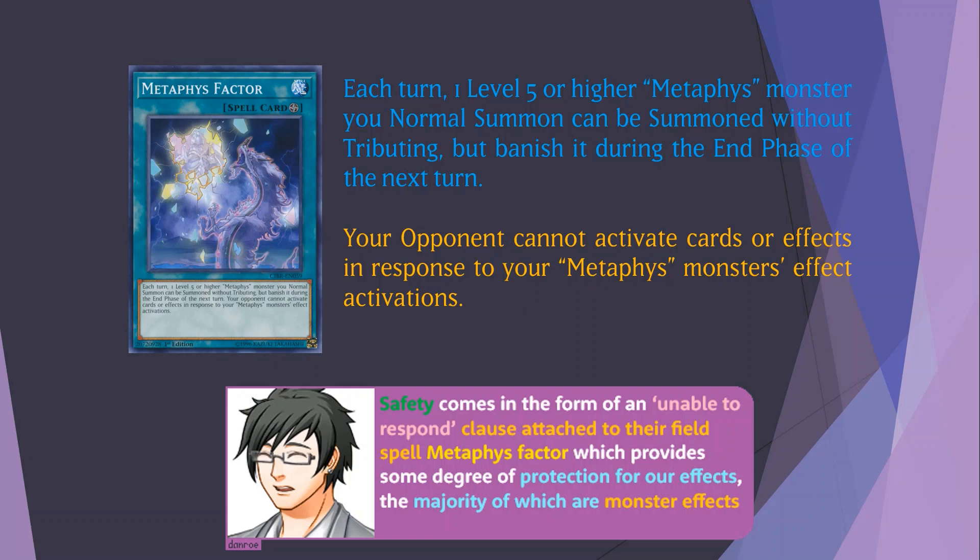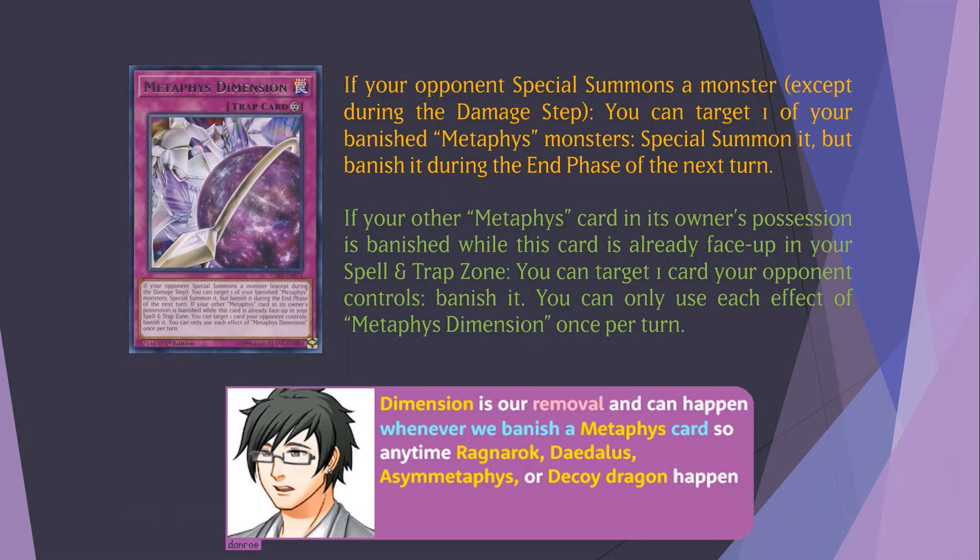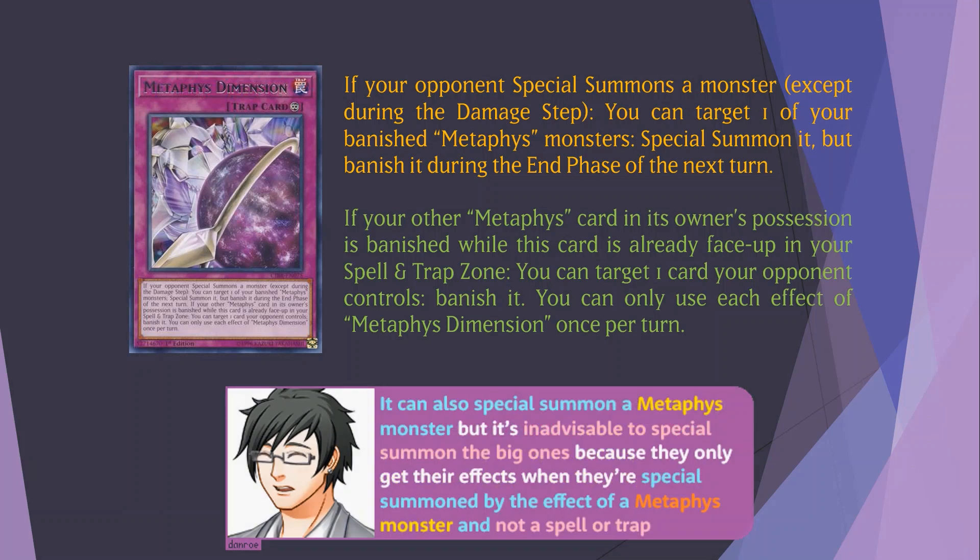Ascension's other effect to banish a Metaphys card works well with Asymmetaphys' effect during your opponent's turn to prevent attacks, and also leaves a monster in the graveyard that Decoy Dragon can potentially summon. Safety comes in the form of an 'Unable to Respond' clause attached to the field spell Metaphys Factor, which provides some degree of protection for our effects, the majority of which are monster effects. The effect to Normal Summon a Metaphys monster from our hand gives our large monsters something to do if we draw them, but we probably won't use this effect that often. Metaphys Dimension is our removal and can trigger whenever we banish a Metaphys card — so any time Ragnarok, Daedalus, Asymmetaphys, or Decoy Dragon activate.